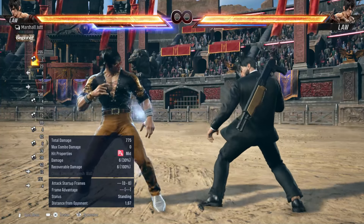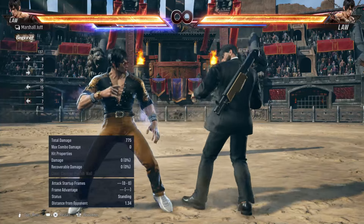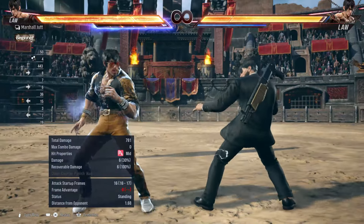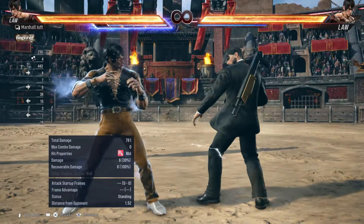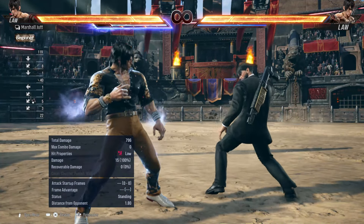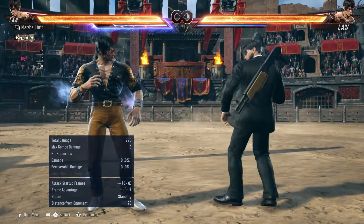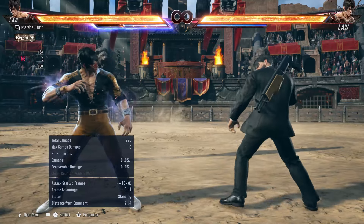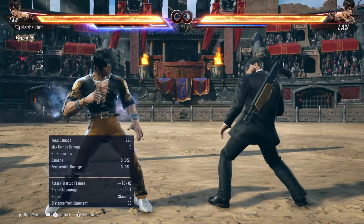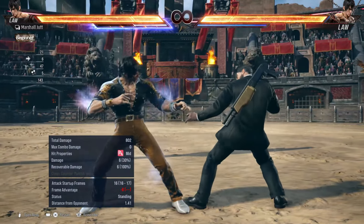The drawback of this nerf is that if you do it at close range, you are at minus eight and your turn is over. Your opponent can grab you or use mixups and whatever move he wants, because he's at plus eight. You need to avoid this because in heat you want to attack — if you are blocking, your heat meter is depleting as you can see. So losing your turn during heat is a huge drawback, and we don't want that.